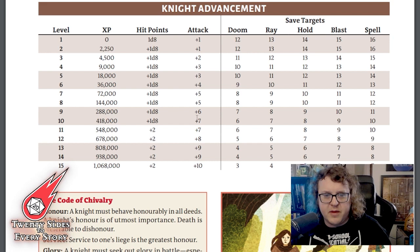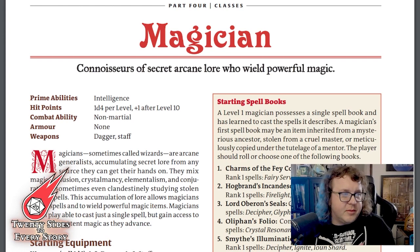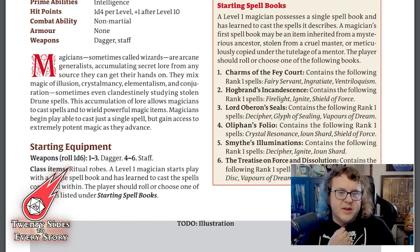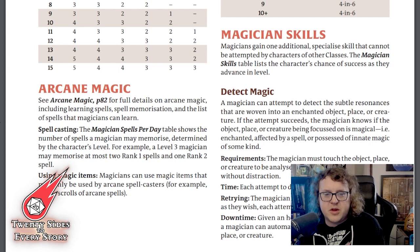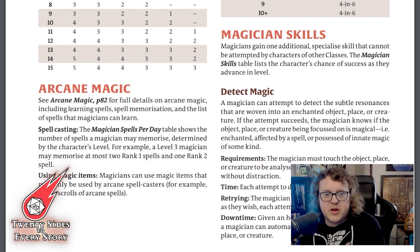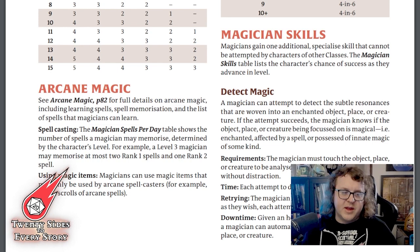The Magician is essentially the same as the OSE wizard, but with some added flavor. At character creation you roll a d6 to see what types of spells are contained in your starting spellbook, which even has a name evocative of its origins — a handy way to streamline that process. The Magician also gains the default Detect Magic ability, which many GMs give for free at level 1 anyway so the wizard doesn't have to burn a spell slot on it.